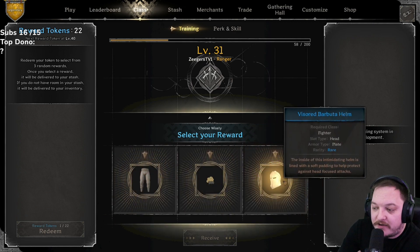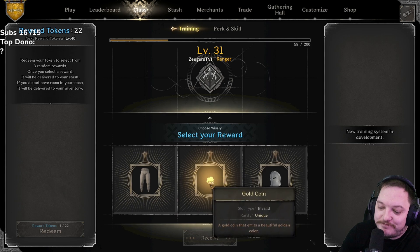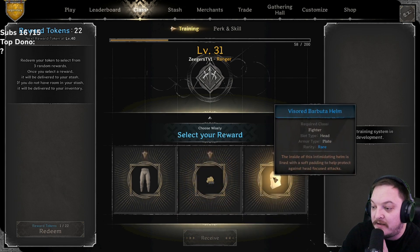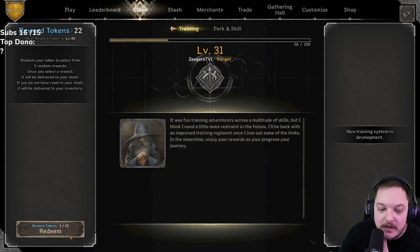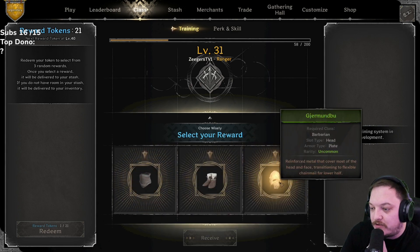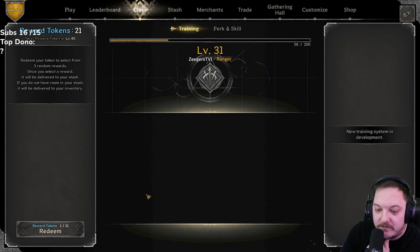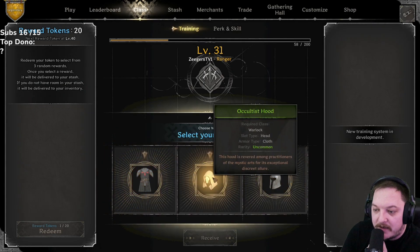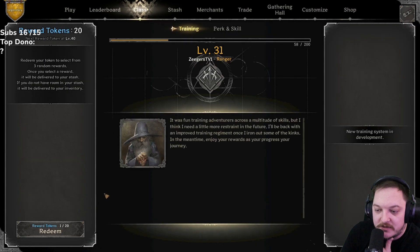Padded leggings, 300 gold, or visored barbuda helm — I don't need the gold, I'm sitting on 30-plus k. Let's go with padded leggings. 22 left: shadow mask, wizard shoes, or zabumafu — they're all kind of whatever, could do shadow mask. 21: champ armor, occultist hood, barbuda — let's do something different with the occultist hood.